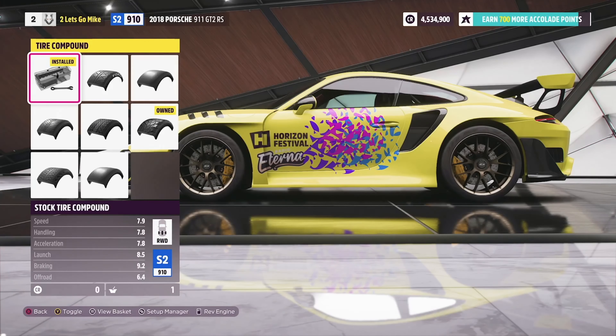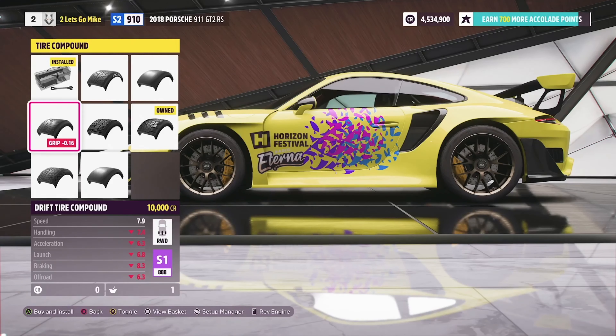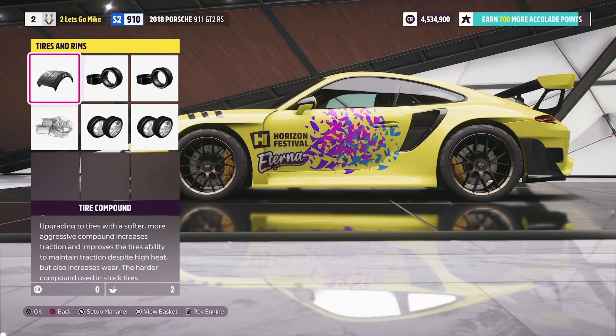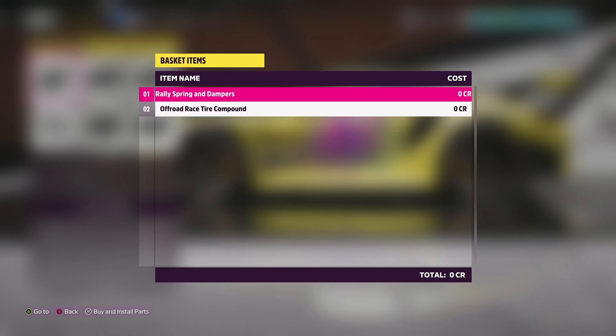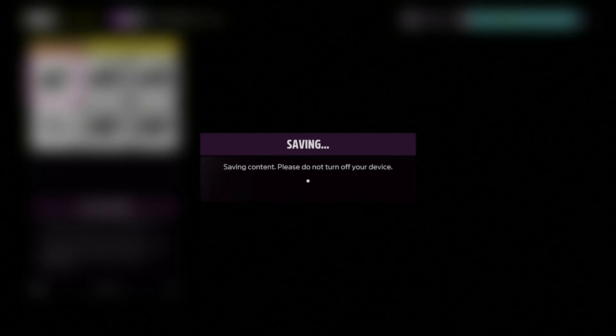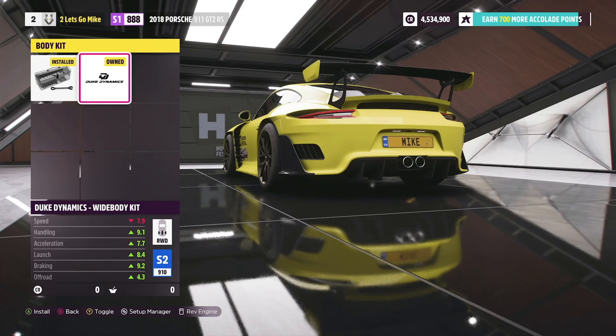What's more interesting to me is the performance upgrades, which have been changed a bit — at least for tires. We now have semi-slick, slicks, drift tires, rally, off-road, race, and then snow and drag as well. Considering what we've learned about how they've reworked physics for suspension and tires, it seems like the tires you choose are going to have a much greater impact on how your car performs. I'm really curious to see if there will be exceptions — for example, will drift tires always be the best for drifting, or will semi-slicks be a better choice in some builds?